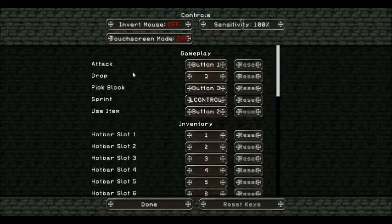You left click to attack. You press the Q key to drop the item in your hand. To pick a block, you press your mouse scroll button in and it goes to that block in your inventory. To sprint, you double tap the W button.